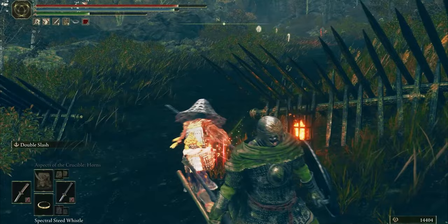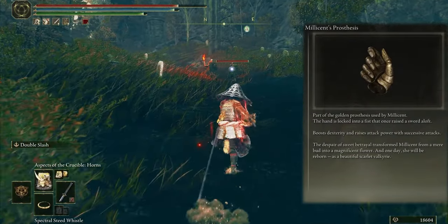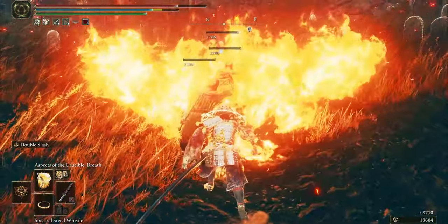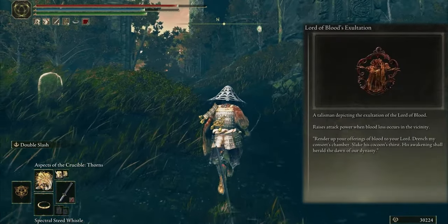The next Talisman is Millicent's Prosthesis — it boosts Dexterity and raises attack power with successive attacks. And the last one is Lord of Blood's Exultation, to raise attack power when bloodloss occurs in the vicinity.